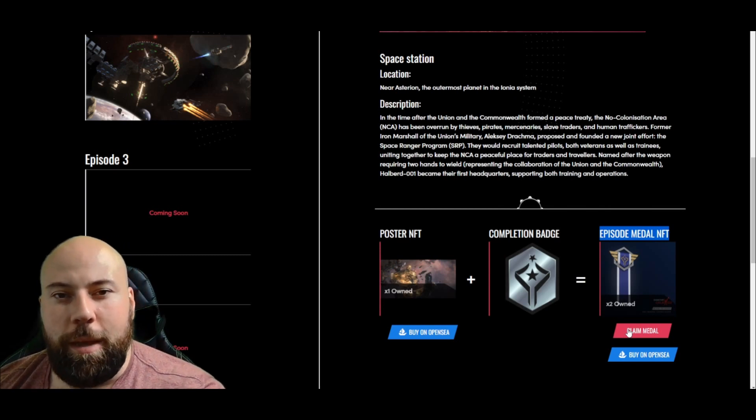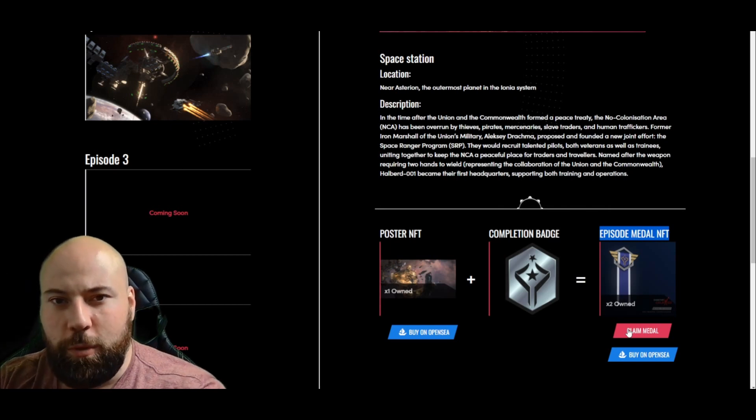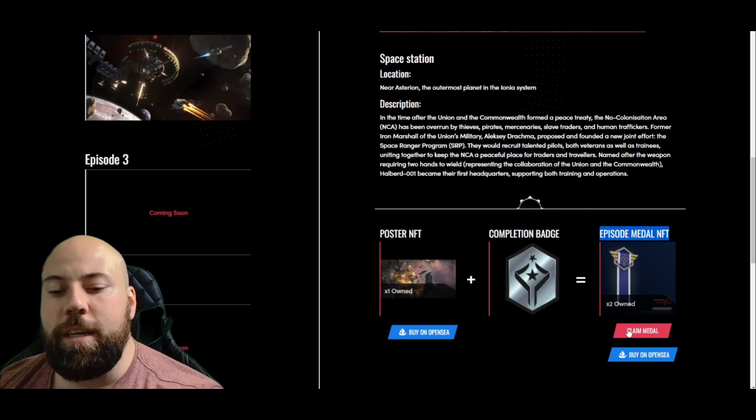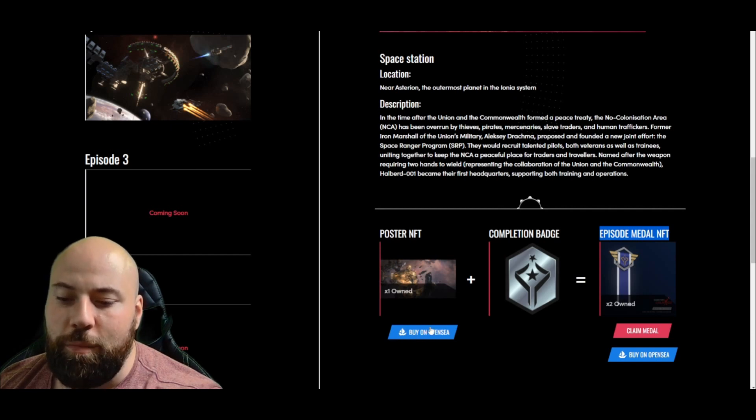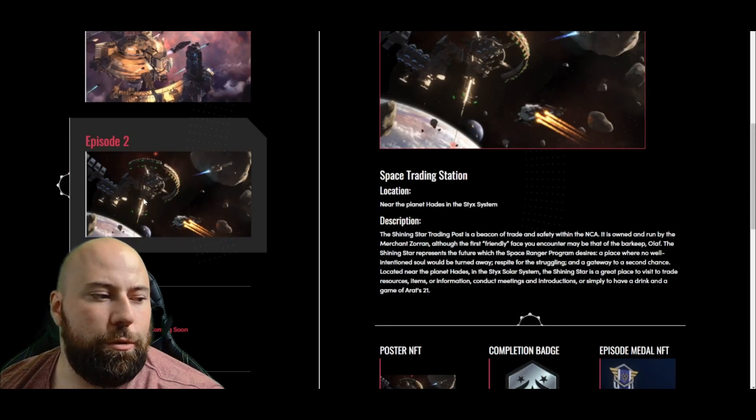You are on the Polygon network, so it costs MATIC token. It's pretty quick and doesn't cost much at all. Now if you do not have these, you can go to OpenSea and buy them. If you don't have one already, the next step is to go to Episode Two.